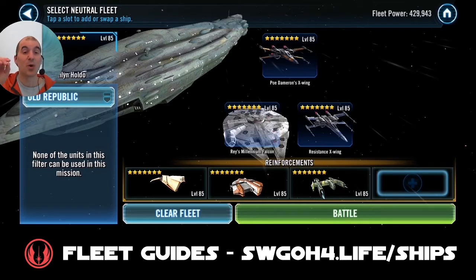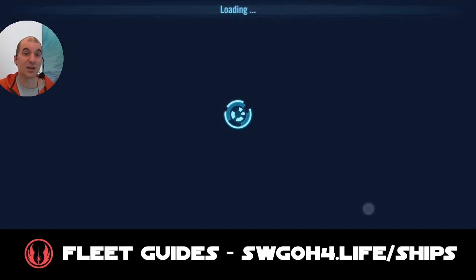You do want to start with a full resistance lineup instead of Houndstooth when doing a mirror, because this means you have three resistance ships, which means more ships with foresight and you'll be able to get to your ultimate faster. That's what the resistance fleet is all about — resistance ships use special abilities when they have foresight, and this gives you advantage. So if you're doing a mirror, go in without Houndstooth in the starting lineup and you will get the advantage on who gets to the ultimate first.